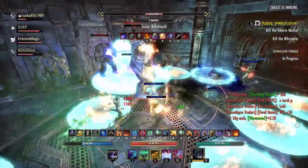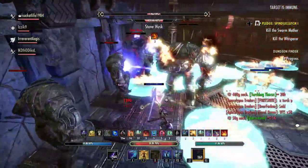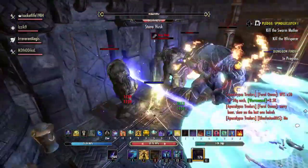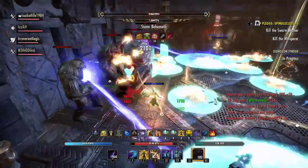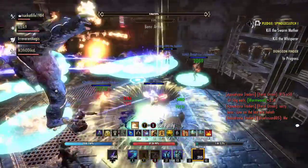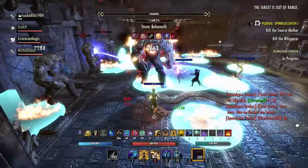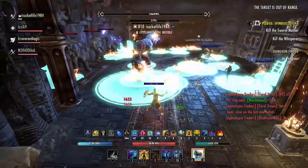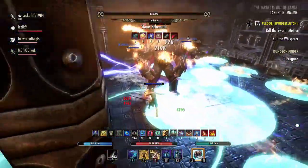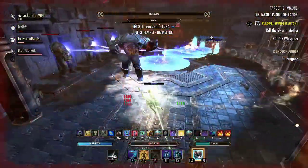We had a little bit of a miscommunication in this fight, so we actually stopped DPSing on the husks we should have killed — those two right there in the front — and we ended up with three husks up, which got two of our group members killed. Once you have three lasers going around and you get into fire phase, it is very challenging to survive. What we should have done is finished killing those two husks, then gone for execute on the Stone Behemoth. With three lasers going around and fire everywhere, it's hard to find a safe space to stand, especially with the big exploding fire.